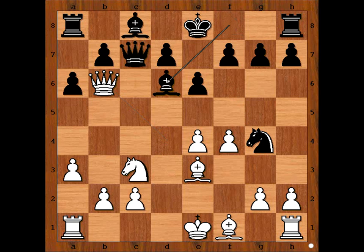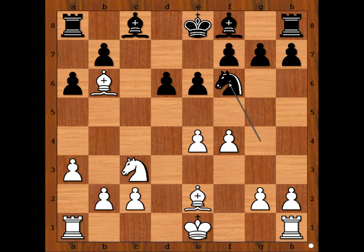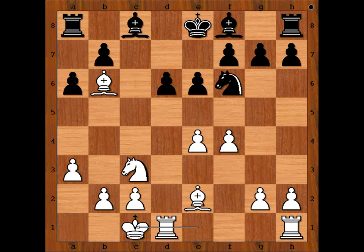Potkin responded with Bd6. If the queen takes on b6, then Bxd6, Bxe2 attacking the knight, Nf6, castling queenside — and white has much better development.